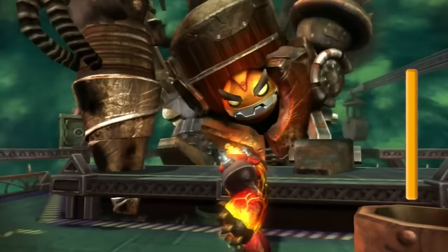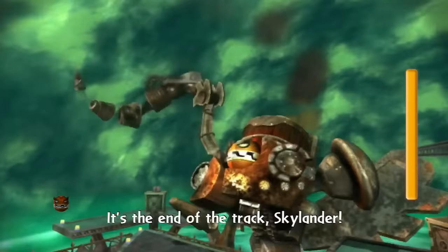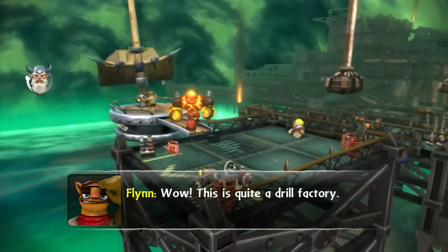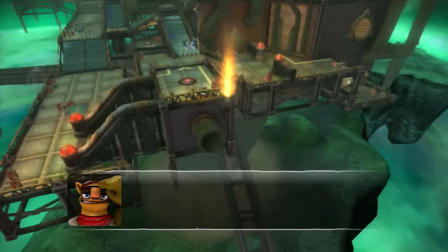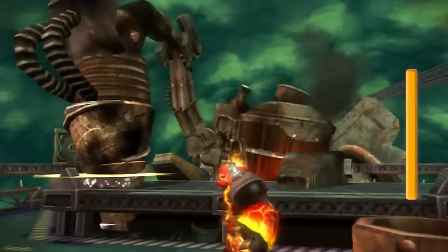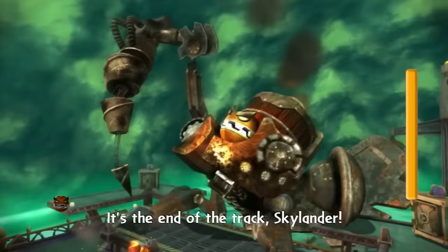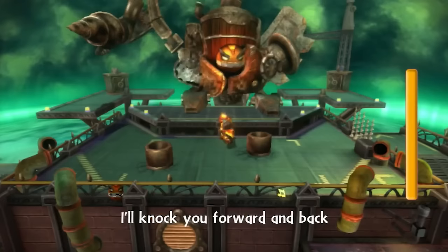Four levels later, we get to fight the Rapping Robot Drill X. One of the more underappreciated things about this boss is probably how big of a surprise it is when you first play the game. You might think you just have to destroy a Giant Drill, but then you get to the final part and a Giant Robot appears — and if that wasn't enough, it starts singing. I want whatever Toys for Bob was having when they thought of this idea, because this is a creative boss fight and an amazing boss battle idea.